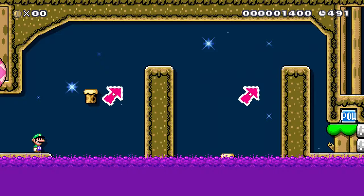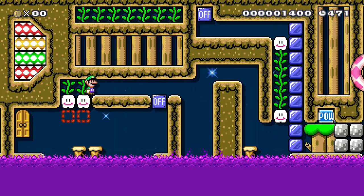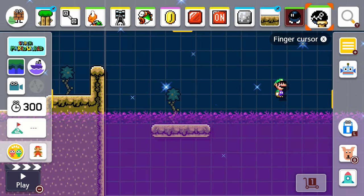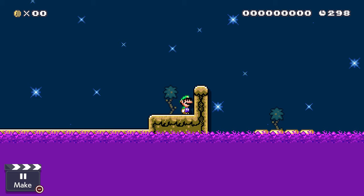Luigi noticed some suspicious activity in the swamp lately. For some reason, tree stumps when touching poison have been acting strangely. To create these effects, we start by placing chain chomps on top of bombs. Once they hit the poison, the bombs explode the chain chomps, leaving a stump alone.